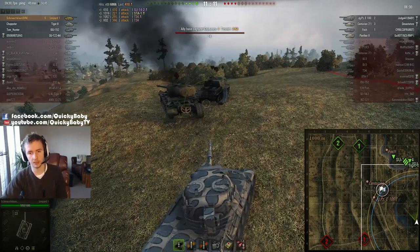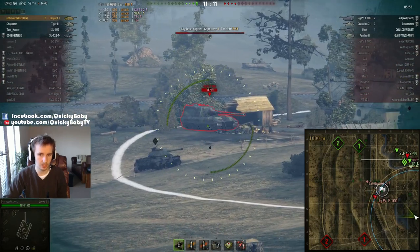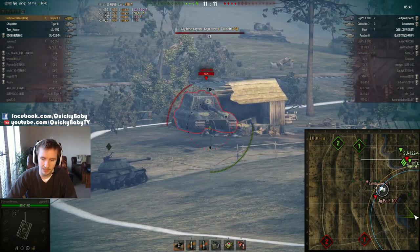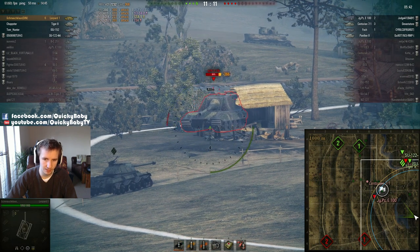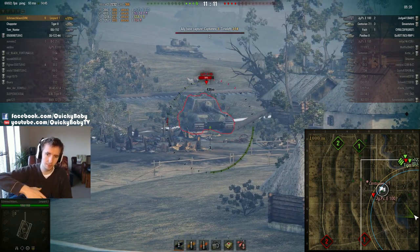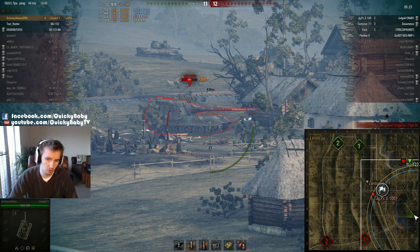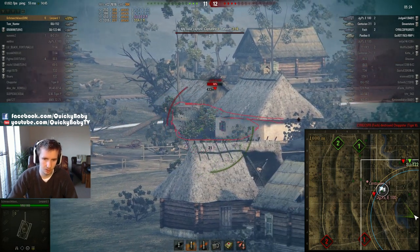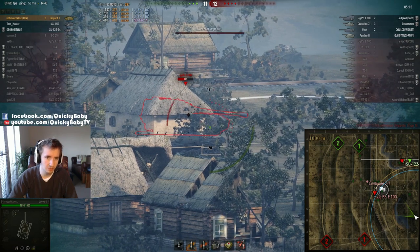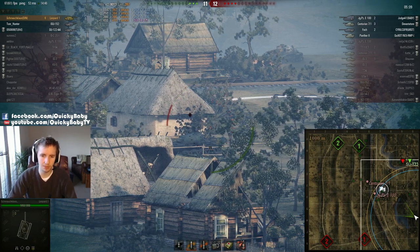He spots the Jagdpanzer E100 and bounces off its spaced armor, but the Jagdpanzer E100 does not spot him — Schmauklaus must have incredible camo rating. A lovely shot then — able to penetrate the lower plate of the Jagdpanzer E100, even though it's angled and he's aiming down on it, showing just what a weak point that vehicle has, or highlighting the ultra-high penetration of the Leopard 1. Schmauklaus takes a lot of HEAT and HE in this tank, but it's not often you've had to do 8,000 damage with four tanks still remaining on the enemy team, as he proceeds to just pick apart this Jagdpanzer E100.